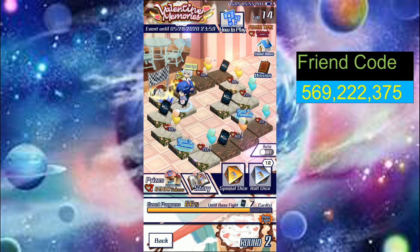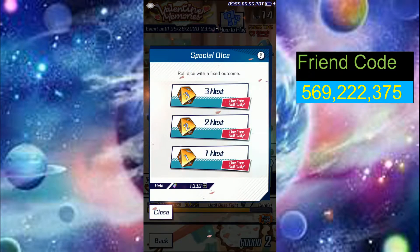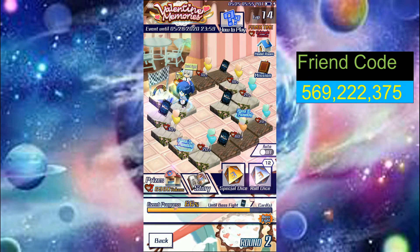This is my second round to the boss fight. In the first round, every tile has a 20% chance you can get a story part. Now for the special dice — what's different is the special dice guarantees the number you get. If it's one die you get one, two, or three — it's guaranteed. This is once a day. Do not use your gems.